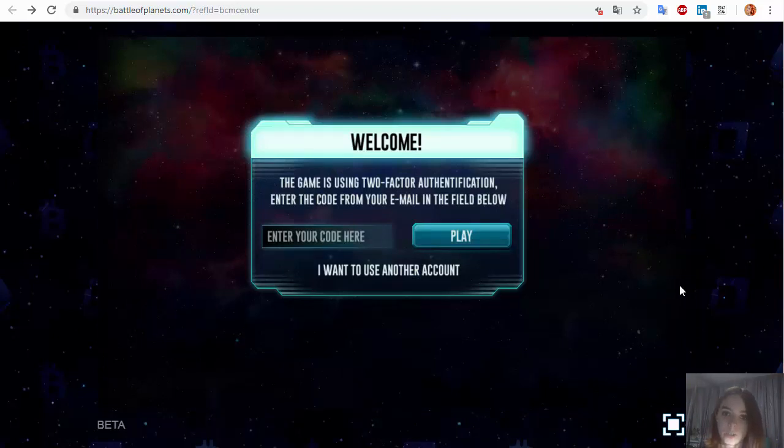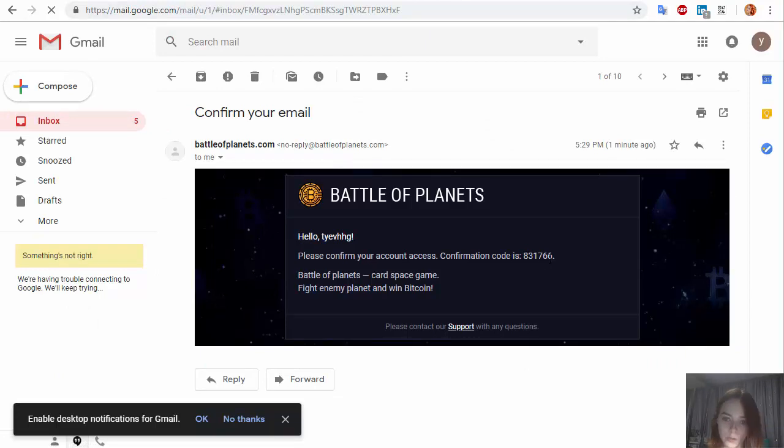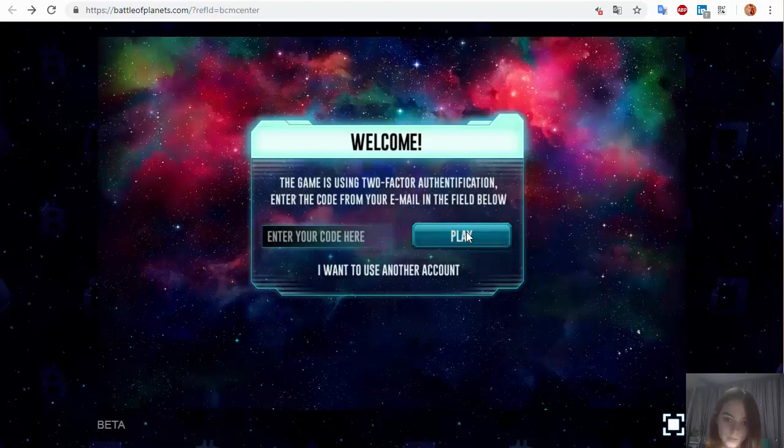If you entered all the information correctly, you'll see a message telling you that you need to go to your email and copy the confirmation code for two-factor authentication. You paste this code in the window and click the play button, and you will be transferred to your account.